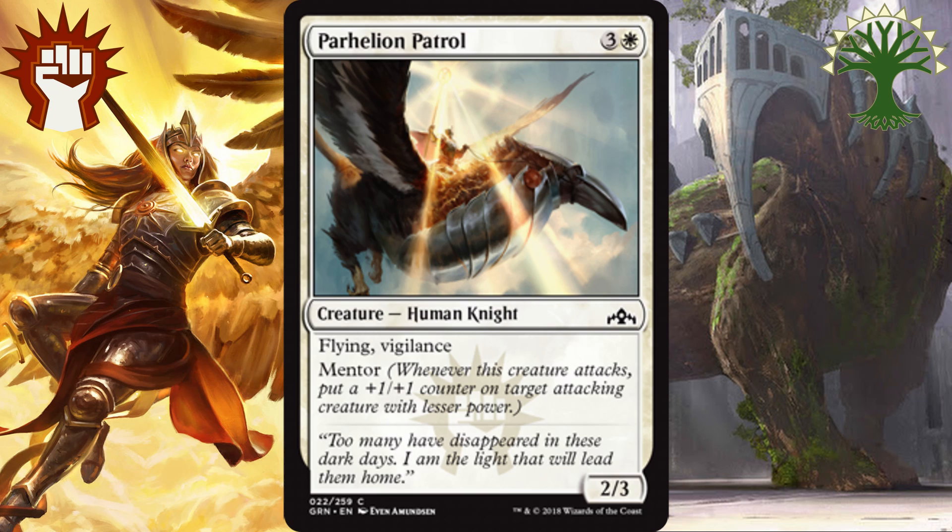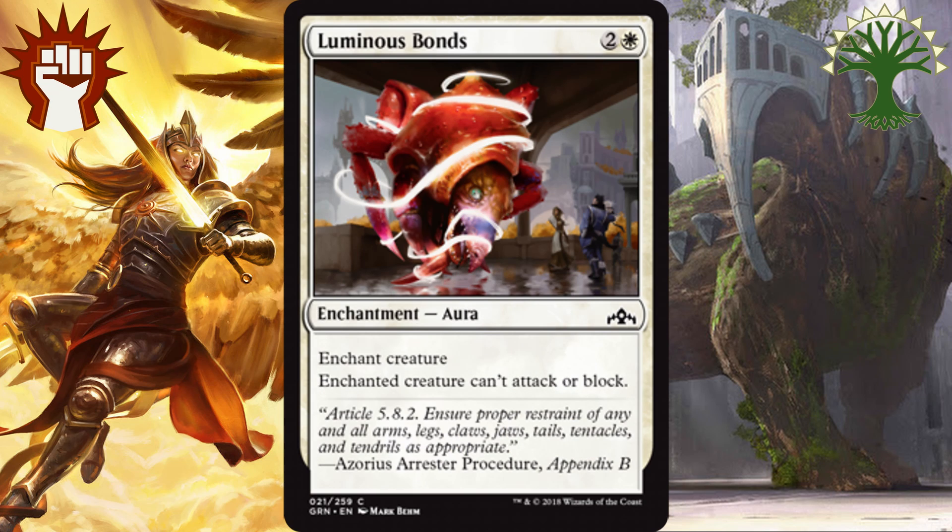And the best white common, no surprise here, is Luminous Bonds. For 2 and a white, Enchanted Creature can't attack or block. It's just a great semi-removal spell that is again an amazing playable for any white deck and a first pickable card.